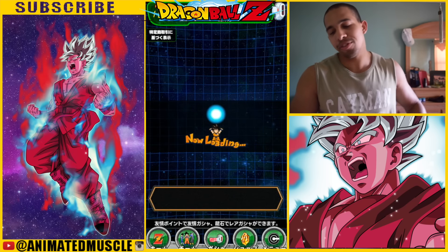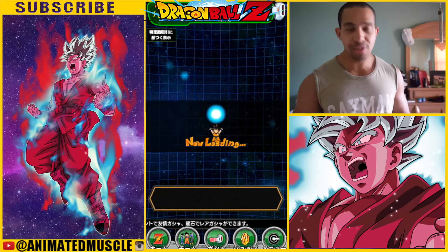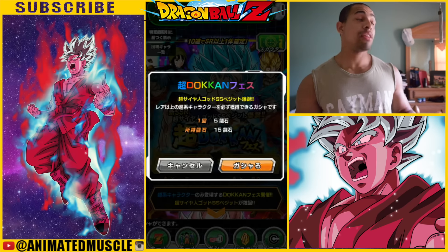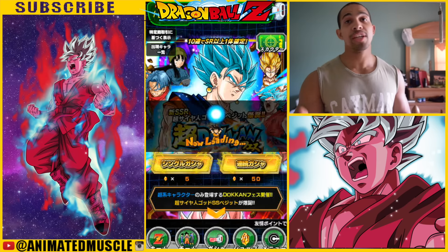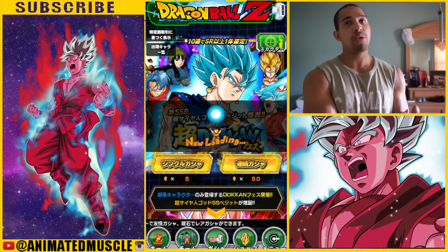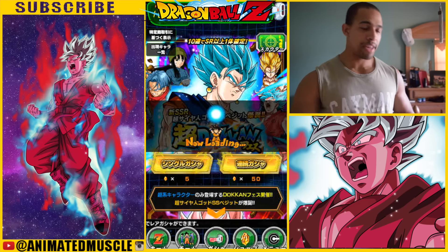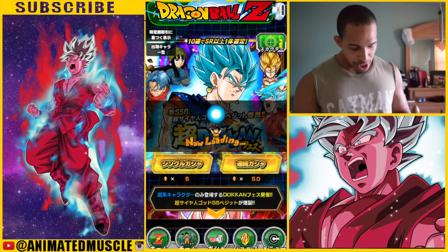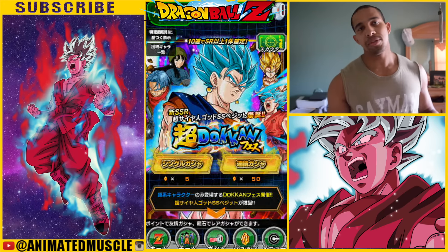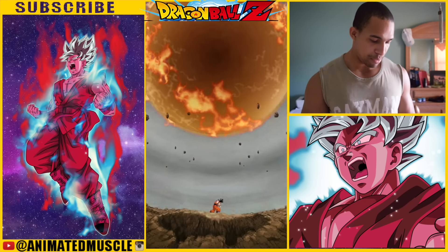I actually have a stone, so why not do a summon? Just a five-stone single summon. I don't expect to get anything amazing, but you never know — magic can happen, and magic has happened before on this channel. We want Super Vegeta, but we're only doing one summon so who knows what's gonna happen.